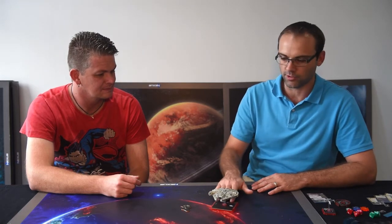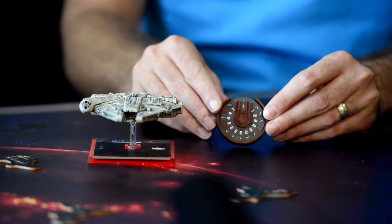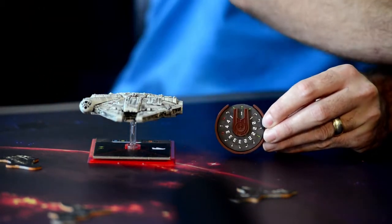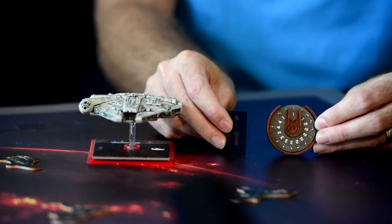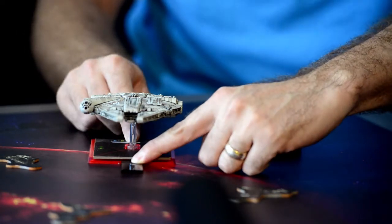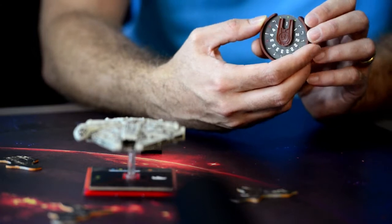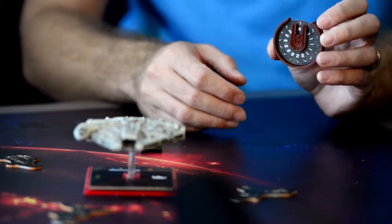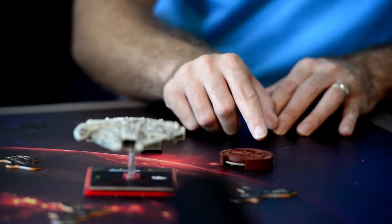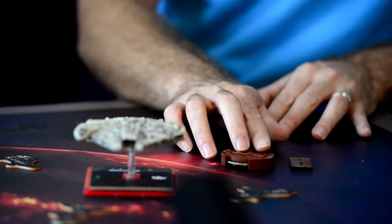Some of the mechanics involved: we've got the maneuver dials, which we basically dial in what maneuver the ship's going to do. We have maneuver templates that correspond with those dials — so if it's a one-straight maneuver, we use a one-straight template to execute it. You fit the template in front between the knobs, pick up the ship and place it over it. Throughout the whole game you'd be planning all your maneuvers, turning the dial, picking a specific maneuver, and placing it flat next to your ship so your opponent doesn't see — it's a secretive decision around where you're going to fly.